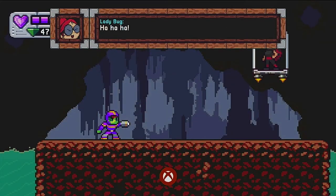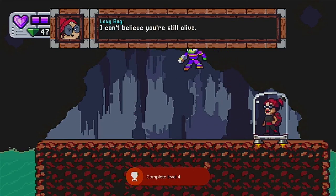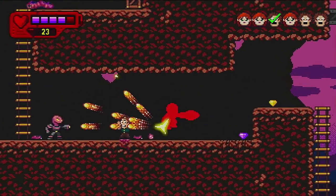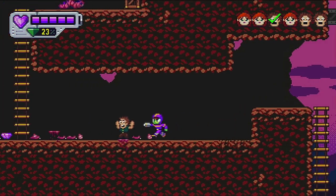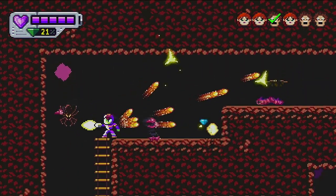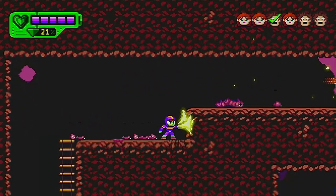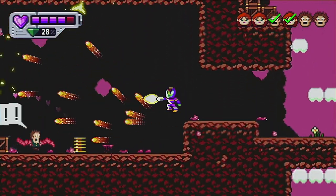Mighty Outfit costs $4.99 on the Xbox Series X. The Nintendo Switch has many indie games released weekly, but the Xbox not so much, so if you're looking for a cheap, fun 2D platformer to kill some time with, I think Mighty Outfit is a decent pickup — just note that it has a very short running time.